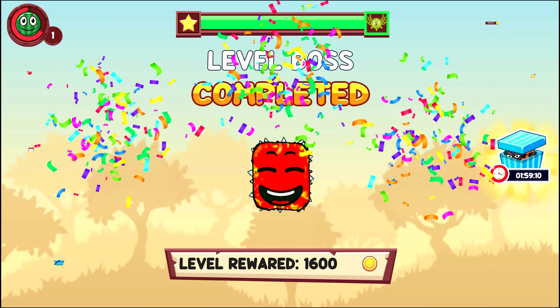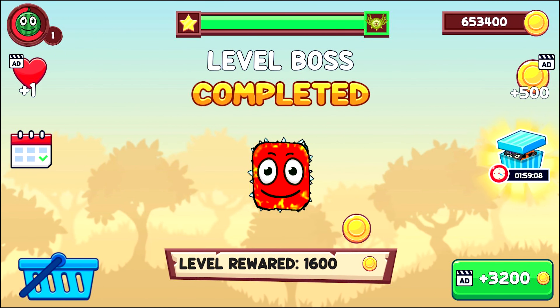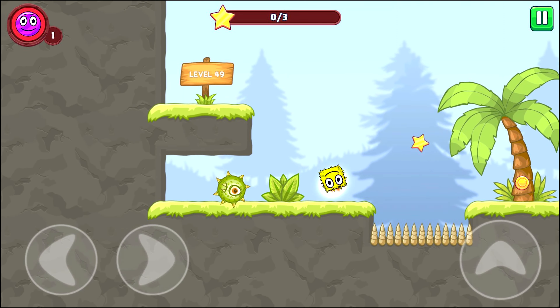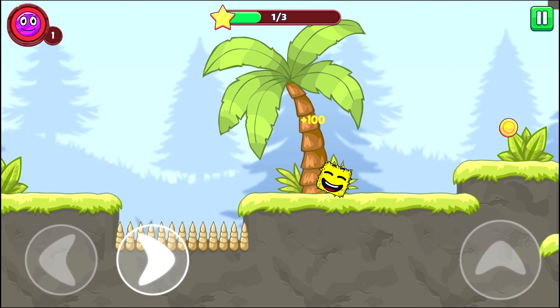Go to the next level. Hello guys. We play the game of Red Ball. Select SpongeBob and go. Hello Ball. Hello Jump. Goodbye Ball.